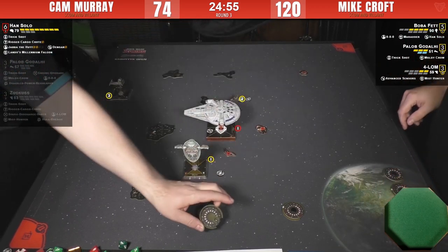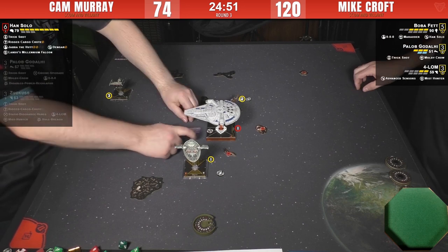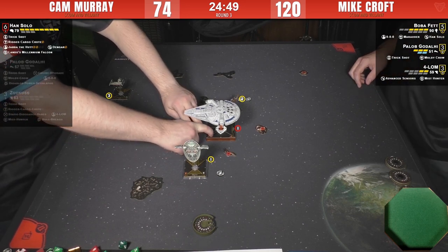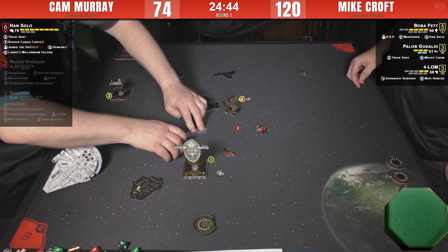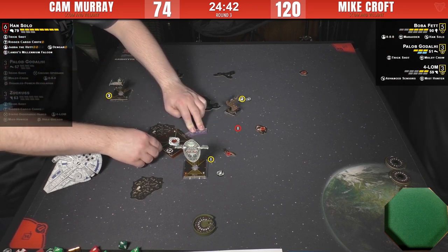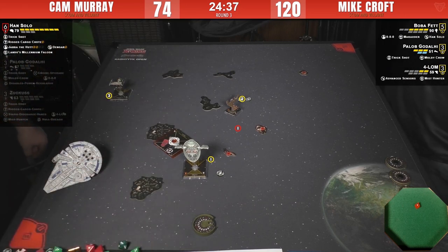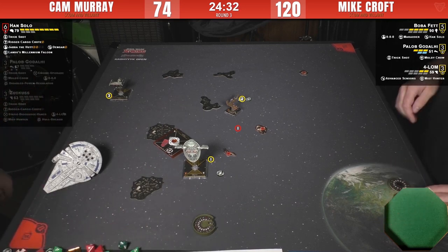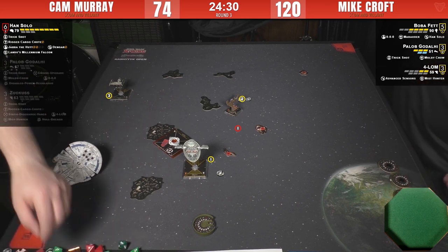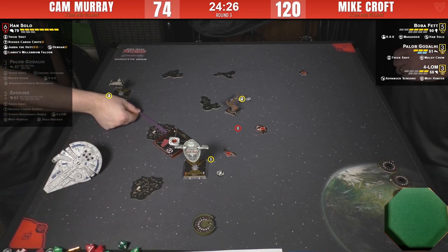If he can work off 4-LOM he can figure out a way to focus around and get — okay he's going that way. He can't drop another one because he's stressed. He can Trick Shot the 4-LOM but giving Boba a range one shot is dicey — we all know how dice can be, super fickle.